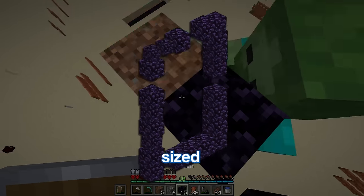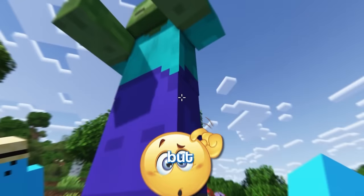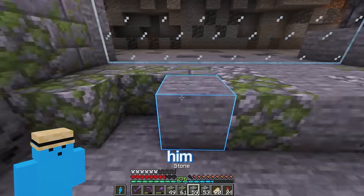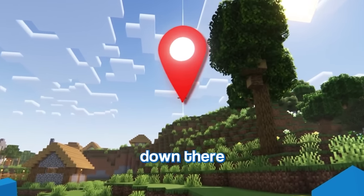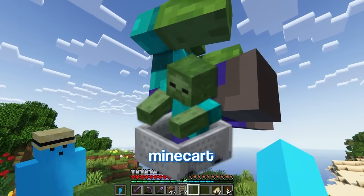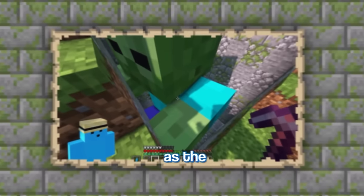Just got to build a decently sized nether portal to fit this guy and lure him through. To transfer him to the main world I'm using a neat little program called MCA Selector. But where do I put this guy? There we go, now we just got to make a cage for him. Well, I just got to somehow take him all the way down there. Wait, I wonder if I could — oh my god, wait, I've actually got a giant in Minecraft. That's so weird. There we go, that's the first mob trapped.